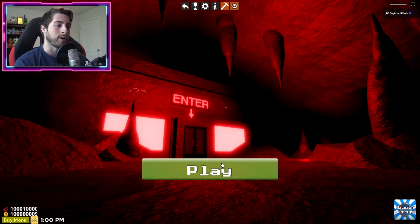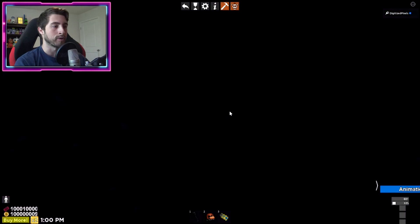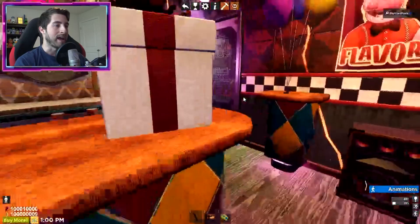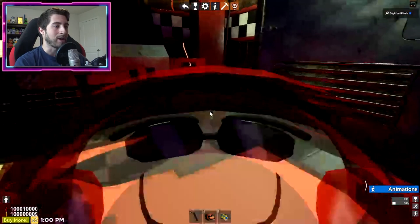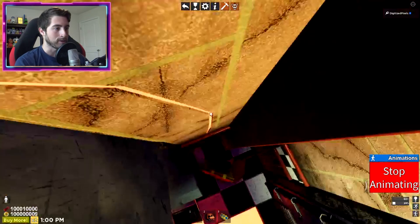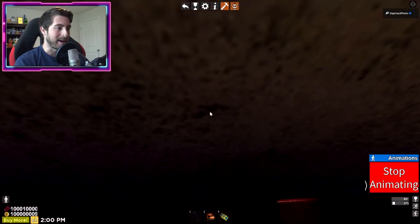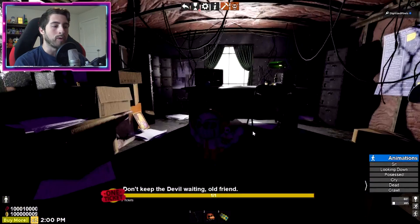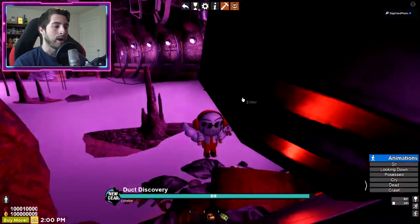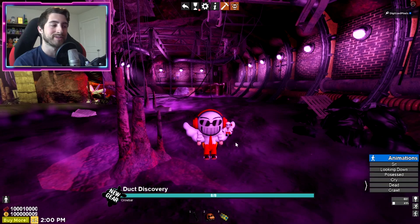Our next one is actually going to require us to change our character - we've got to become a toddler, that is the smallest version of a human you can be in this game. Once you are a toddler, head over towards the bar and enter the kitchen. There should be a door and a caution wet floor sign. Open up Animations, click Crawl, and then scoot your way to the mouse hole - that's where we're going. You'll also get another achievement, 'Don't Keep the Devil Waiting Old Friend.' Then click on this window and there it is - our final one, Duck Discovery, which will give you a crowbar to use.